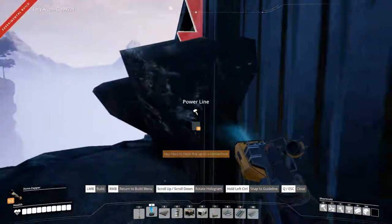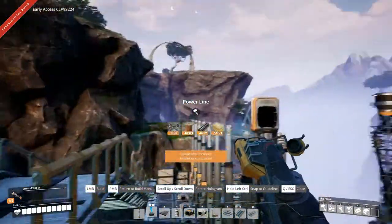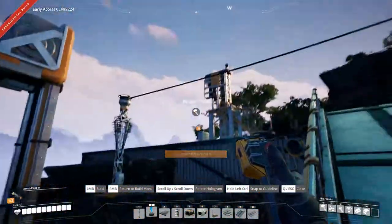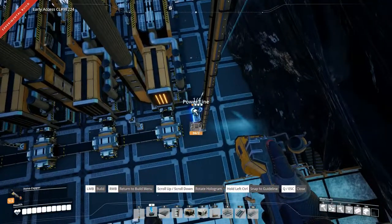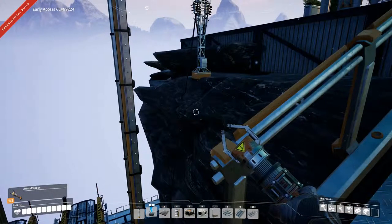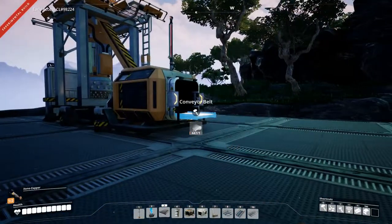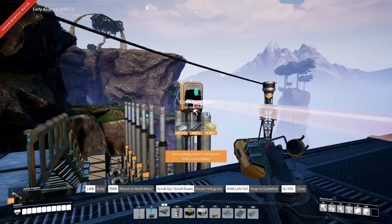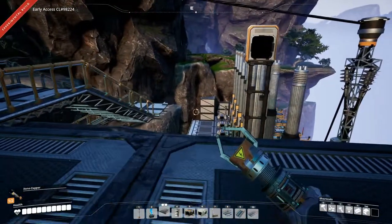That should work, except the power pole is quite a lot in the way. Let's move that - this is a little bit tricky. It's in there. Whoa, don't fall down! Let's move that up and hook that. It clips the stone a little bit but I can live with it. It has to go down - darn it, darn it, darn it.